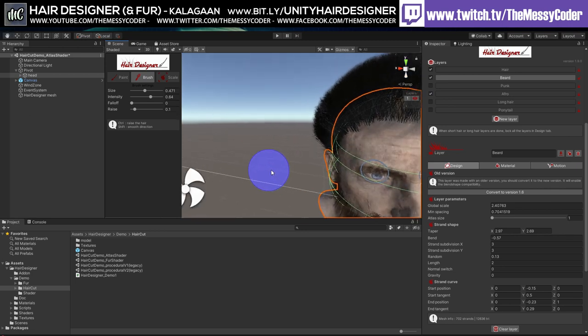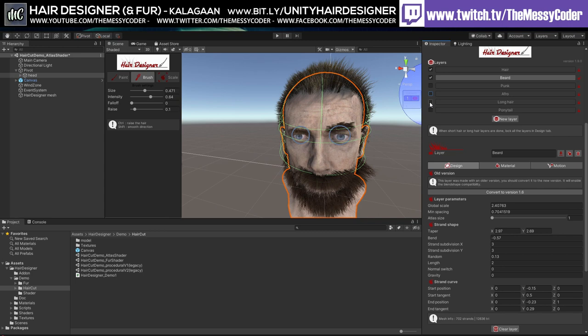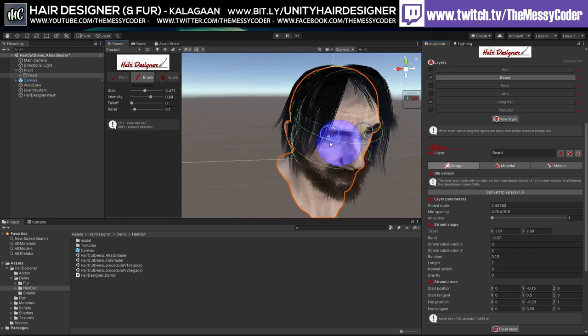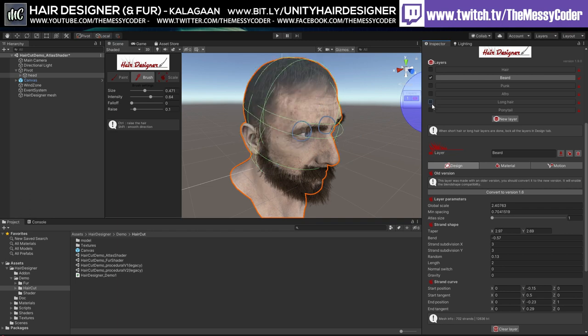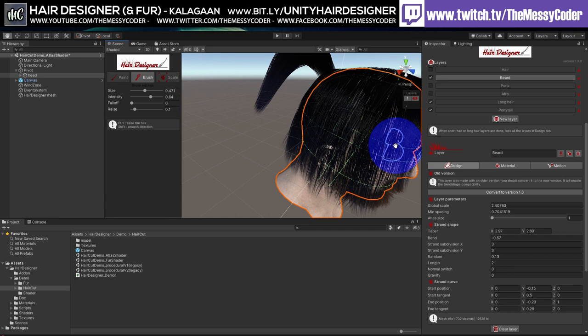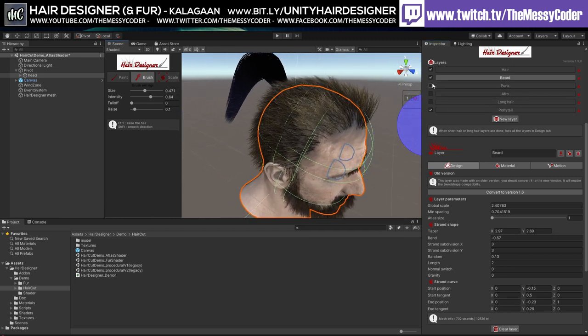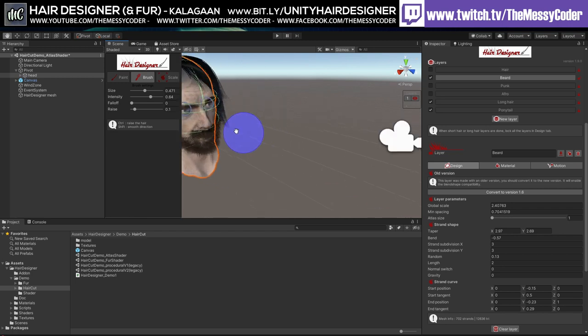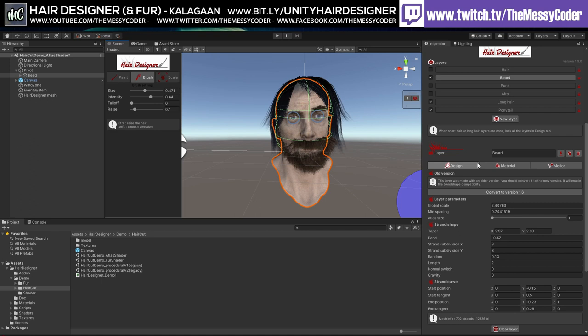There's also an afro haircut - I think they made this in my honor! We've got long hair too. I like that you can just make layers and layers and layers, and when you've got something right, lock it - it's safe. Here you go - long hair with the ponytail, or normal hair with the banana? The long hair looks better with the ponytail.